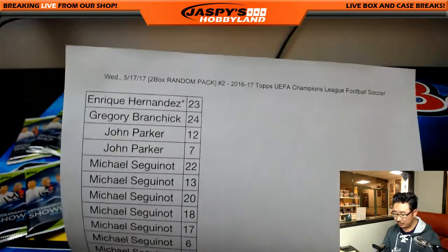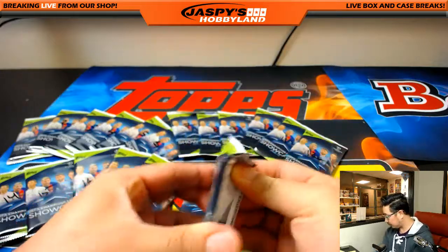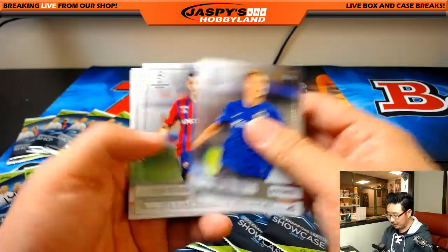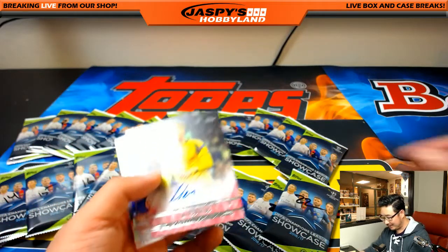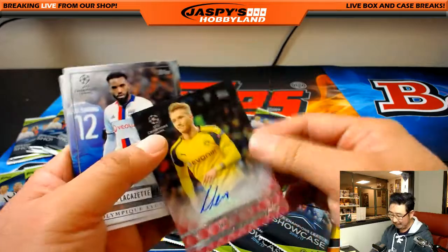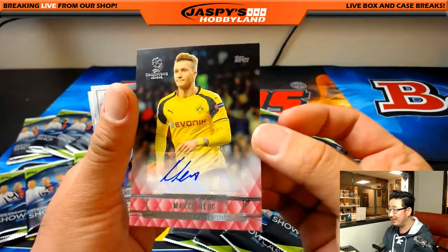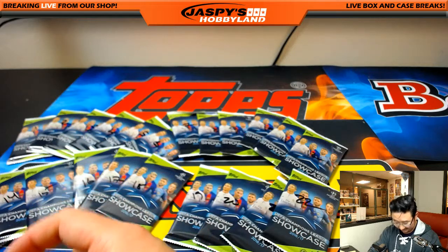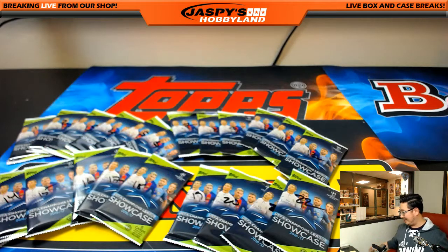Kike, you are going first with your last-spot mojo, pack 23 — right over here. Good luck. Jorn Engels starts us off. And — you got to be kidding me — one pack and a Marco Reus autograph, 19 out of 25. Gabriel's like, come on man. It's his brother. Marco Reus. That's it. One and done. That's all it takes, Kike. That's how it's done.